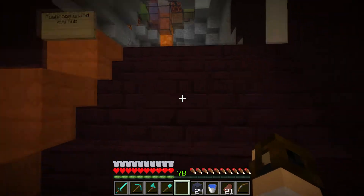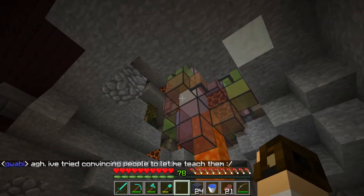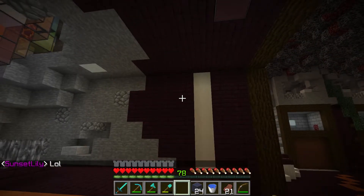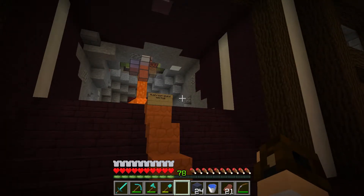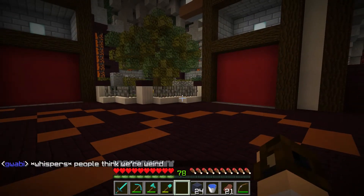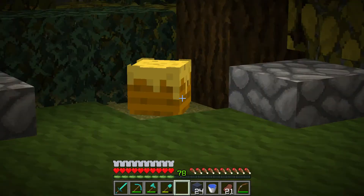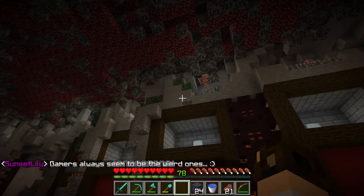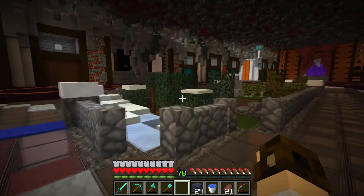There's even a Mushroom Island mini hub here - I don't know if this is for us or not, because we've got a long way to go. Our tunnel goes that way and then that way, so maybe this is for us. Maybe because we're so far out, we're gonna have a little hub so other people who are so far out can go there too. Looking at all this amazingness - there's so much work. He tried to make this as spawn-proof as possible and did such a great job.